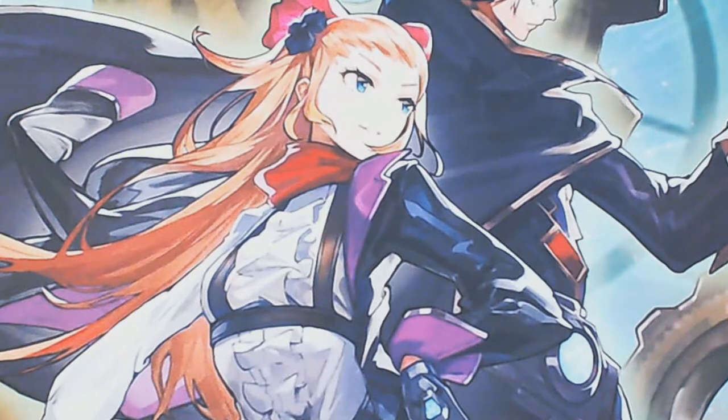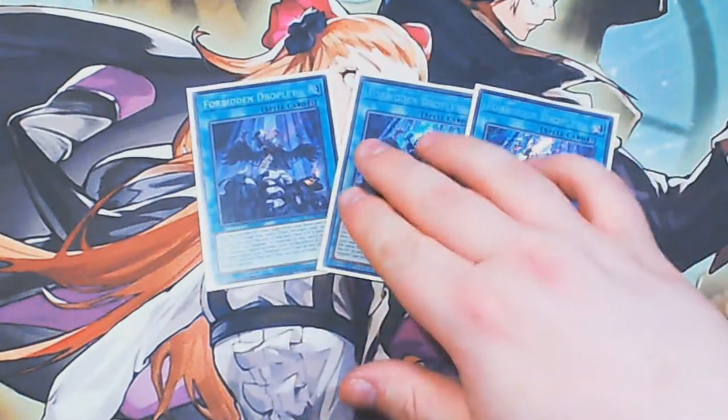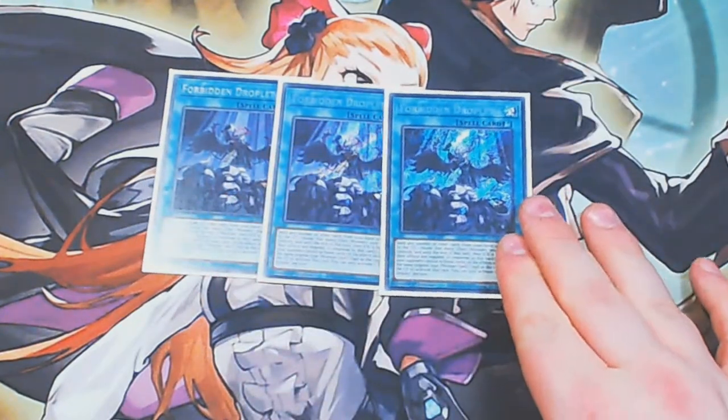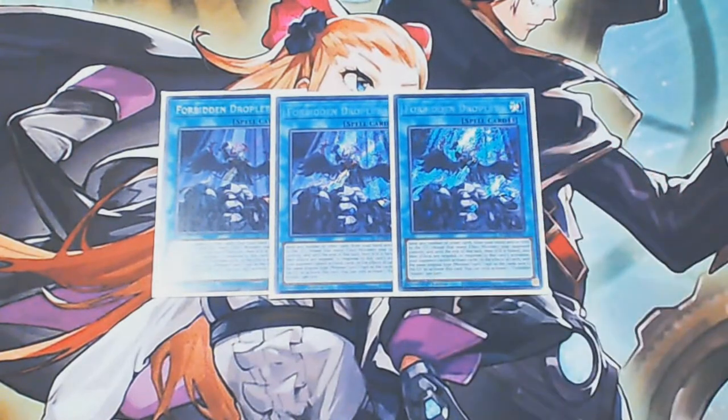For the final part of the main deck — triple copies of Forbidden Droplet. This card gets more and more insane the more you use it. There are some games where I side a copy or two out, or even all three, depending on the deck. But most of the time this is absolutely bonkers. I've been able to send Driver to the Grave to set up for another Gamma later on, put materials in the Grave for fusions, and do all kinds of niche interactions. The fact that the opponent essentially can't respond to it is absolutely nuts.